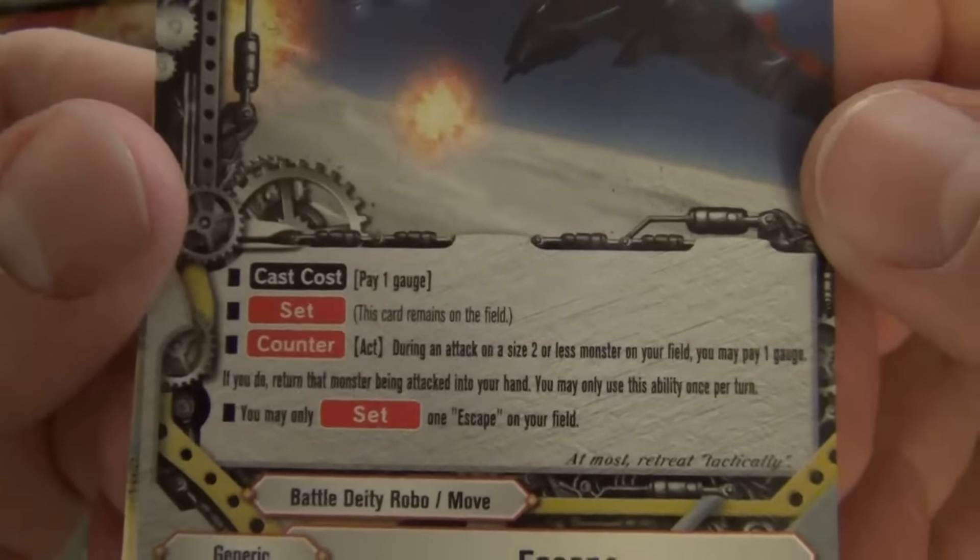Dragon Arms One Barret: 2/1/1, size 0. At the end of the battle of this card, you may put this card into the soul of a Neo Dragon on your field. Crossknife — I like that too. End of the battle? Yeah, end of the battle.